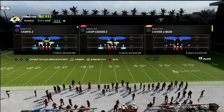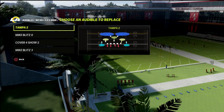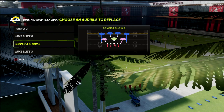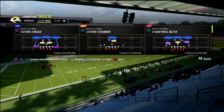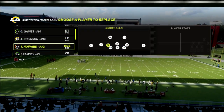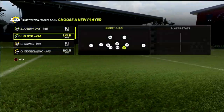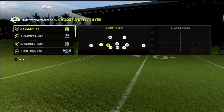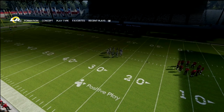Wheel routes are super hard to guard, so here's how we're going to try to combat that. First, out of 3-3-5 wide, we want to set some audibles: Tampa 2, Mike Blitz 3, Cover 4 Show 2, and Mike Blitz 3. In 3-3-5 normal, I like to sub in Von Miller, Aaron Donald, and Leonard Floyd as pass rushers, and then put safeties at linebacker so they play in coverage better.